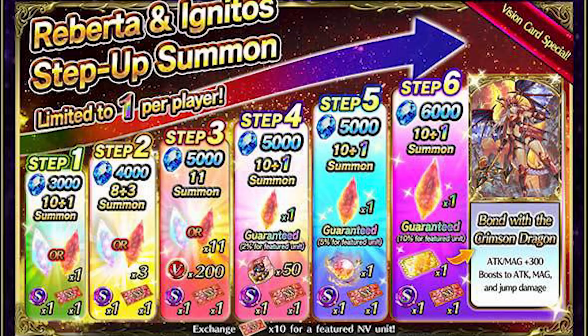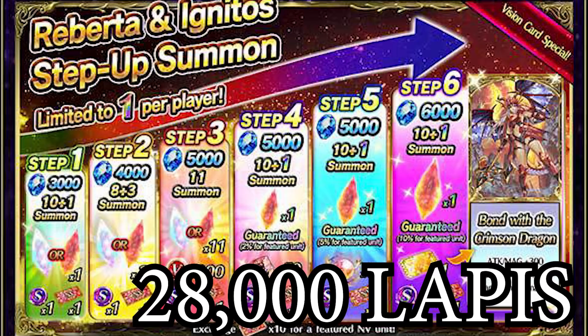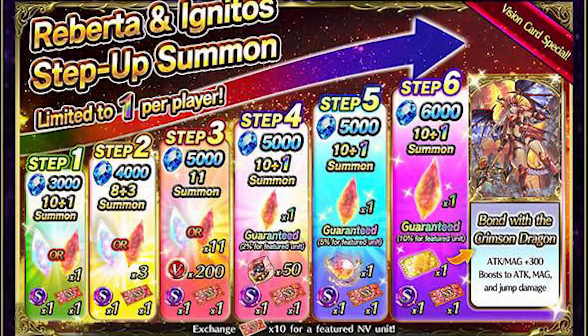But first, let's look at what we can see: the banner. Not only is it not premium, it also features a bunch of nice bonuses — or at least, a chance. Going the full 6 steps will cost you 28,000 lapis, and even after that you won't have enough tickets to meet Roberta's safety net.